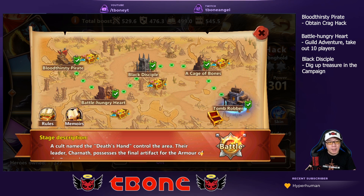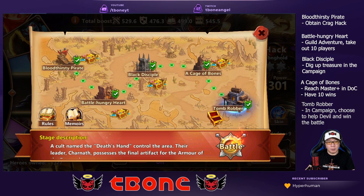For the third one, Black Disciple, you need to go into the campaign and unearth a treasure — basically dig up your treasure there. Every couple of days you'll be able to unlock a treasure, so it's easy to do. A Cage of Bones requires you to go into Duel of Champions, get to Masters or higher, and have 10 wins there. Then for Tomb Robber, go back to the campaign, and when faced with the choice to help either the Angel or the Devil for the Heavenly Sword, choose to help the Devil and then win the battle afterwards.